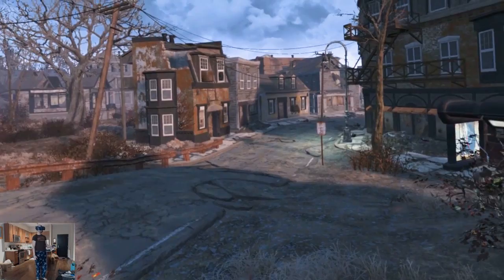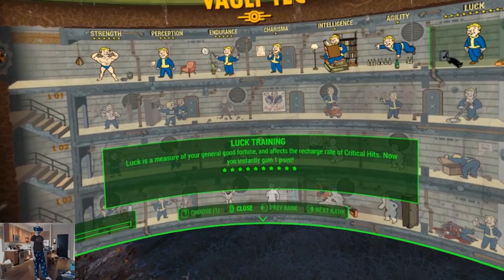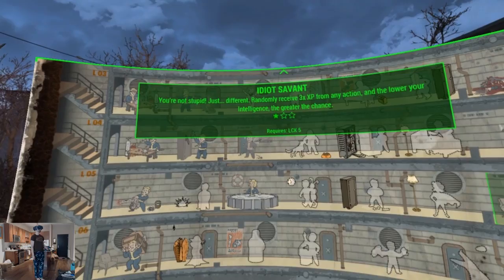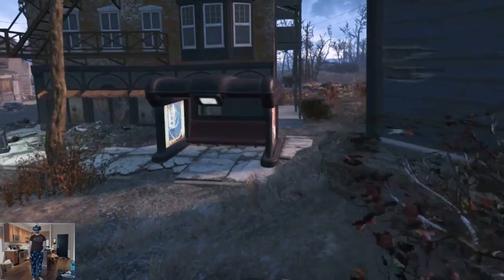We leveled up — can I choose perks now? I want to know if I can get that Idiot Savant right away. Yeah, luck — Idiot Savant. There we go. As I recall, that is incredibly powerful for leveling up really fast. So hopefully that'll all pay off.